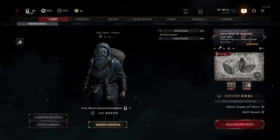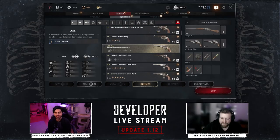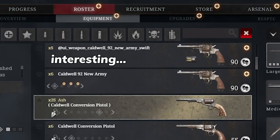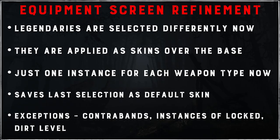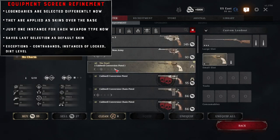Update 1.12 also brings a ton of UI cleanup, including a much-needed restructuring of the weapon selection menu. Legendary weapons are no longer treated as their own instances and will instead be applied as skins to the base weapon. The exceptions are contraband weapons, instances of weapons you haven't unlocked yet, and weapons with any level of dirt. So rest easy hoarders — we can keep our 17 stolen uppercuts.